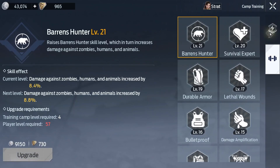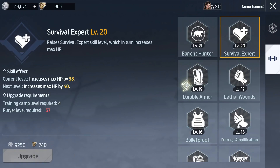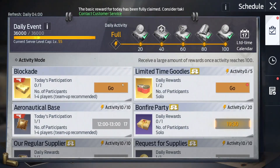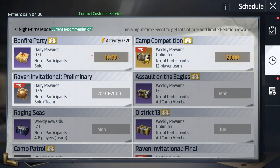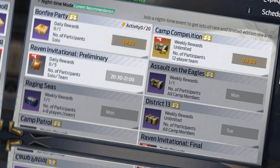For camp training, I've basically maxed this out. To get these points, just do your dailies and always look for things like daily supplies and regular supplies — these give you a lot of camp points. Also participate in camp events, especially the daily bonfire.